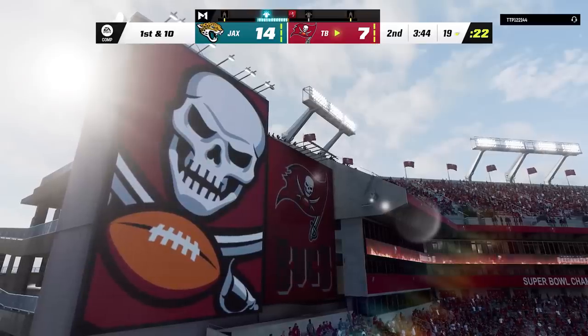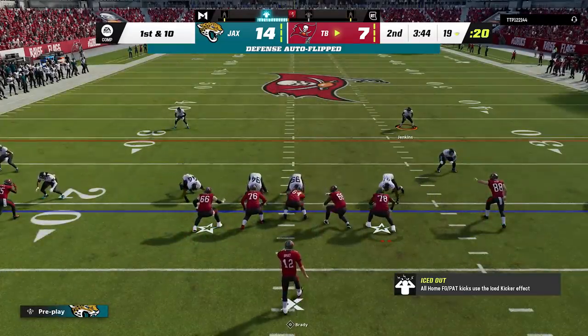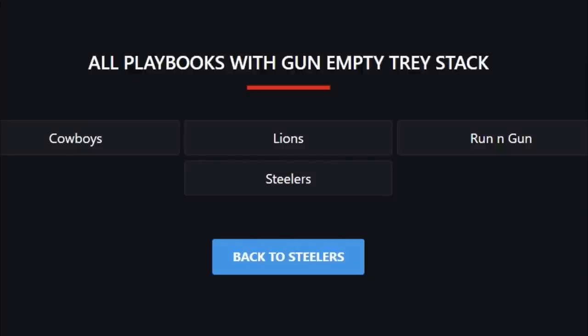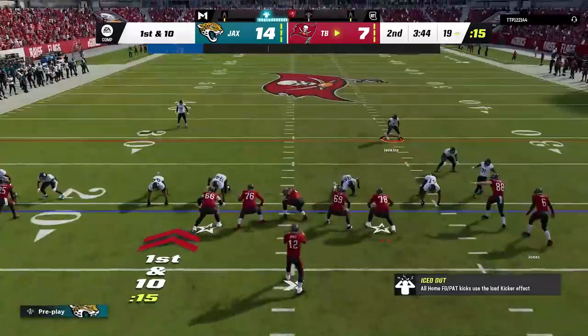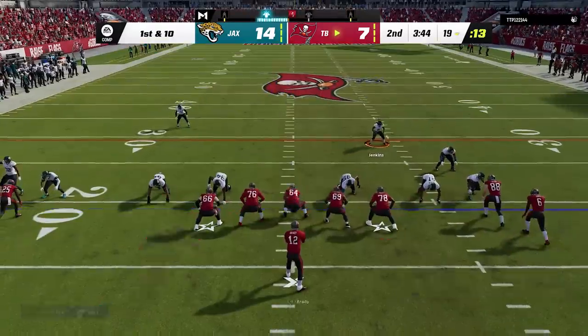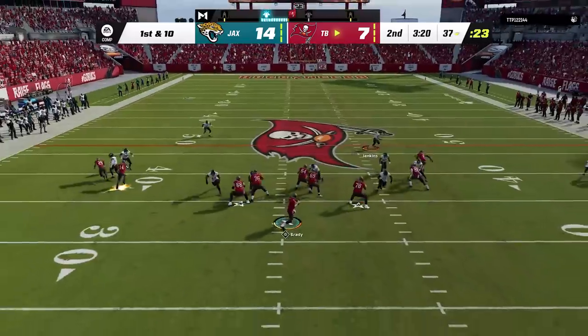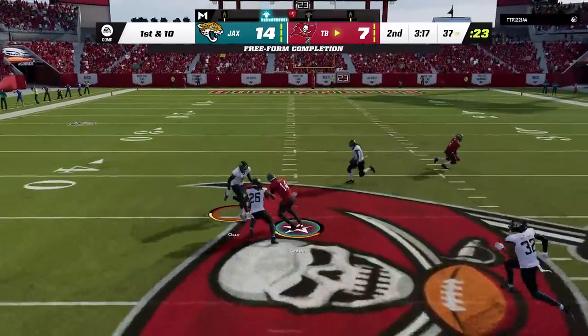He keeps saying that he has something for my cover 2 man setup, and he should, considering he has every play in the game in his custom playbook. He now comes down to gun empty wide stack formation, which is not in the Cardinals playbook at all. Stack formations are very glitchy against man coverage. He makes a motion to create a double stack look on both sides — and I have to be honest, I wanted to stay in this look to prove him wrong, but he clearly had a good play for this.